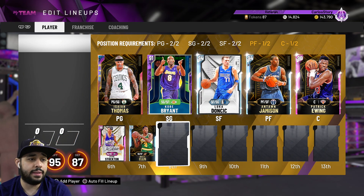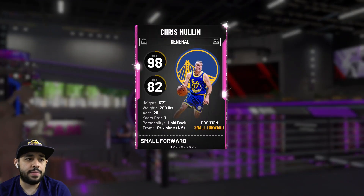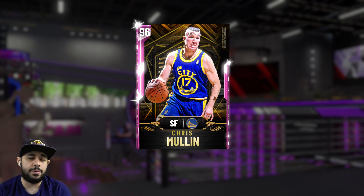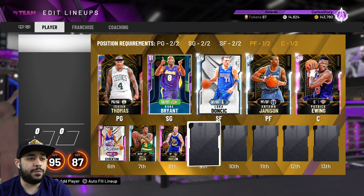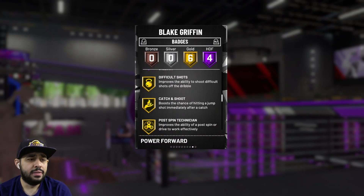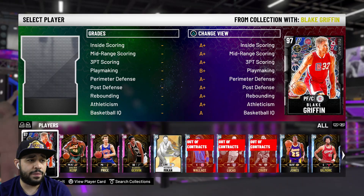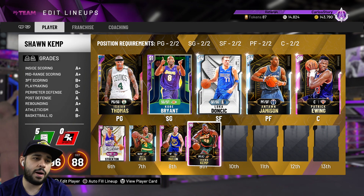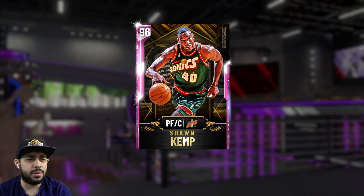At backup small forward, this one's pretty easy — we're going with Chris Mullen. He's got the shooting badges, he's 6'7, and height doesn't hurt to have this year. At backup power forward we got another pink diamond — Blake Griffin is technically my second best card, he's overpowered, but you can only play him for five games. Instead we're going with Shawn Kemp — finishing Domination brought him into the squad, he's a pink diamond power forward, a beast down low at 6'10.